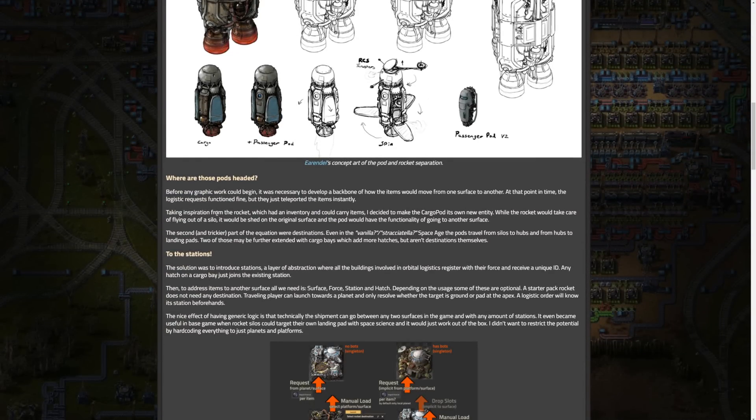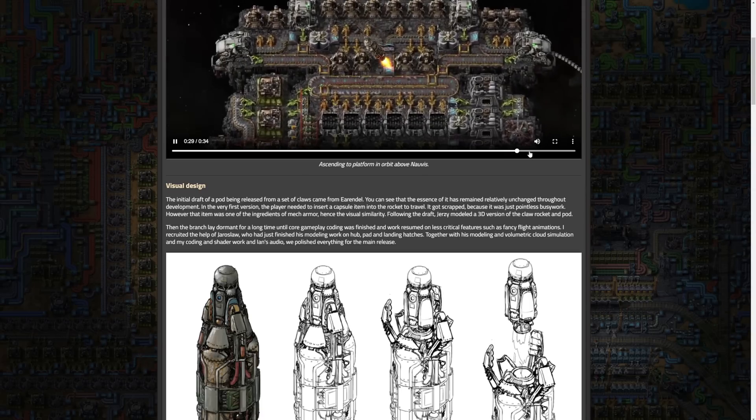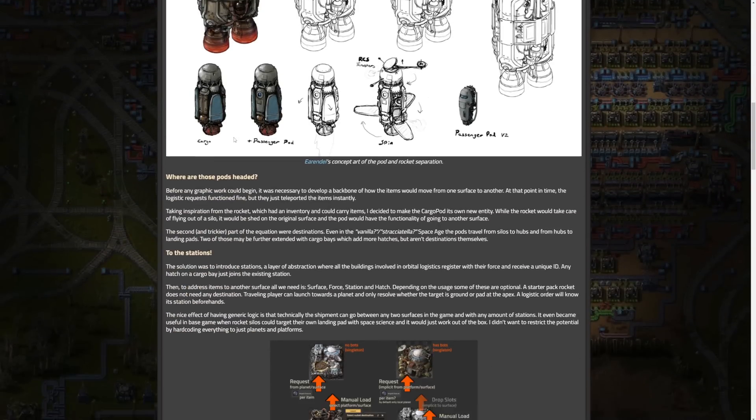Before any graphics work could begin, it was necessary to develop a backbone for how items would move from one surface to another. At that point, logistic requests functioned fine but just teleported items instantly. Taking inspiration from the rocket, which had an inventory and could carry items, they decided to make the cargo pod its own new entity. While the rocket takes care of flying out of a silo, it would be shed on the original surface and the pod would handle going to another surface. You'll notice in the video that it actually lands in one of the extensions of the cargo bay, where you can see the door open.